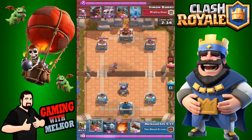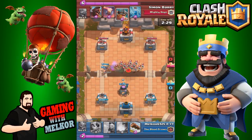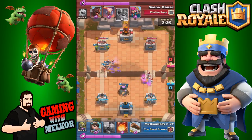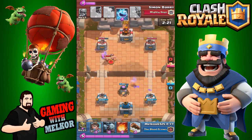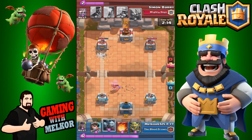Our opponent drops down that musketeer, so I'm going to drop my elite barbs on top of that musketeer to take it out as quickly as possible. I did send in the goblin barrel — the furnace was able to take out some of that skeleton horde, and the goblins got a bit of chip damage on the tower. I threw the log there — poor placement, oh dear.